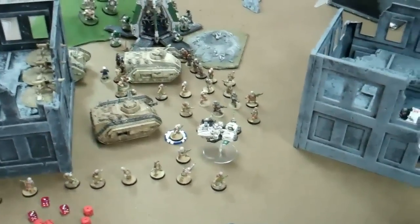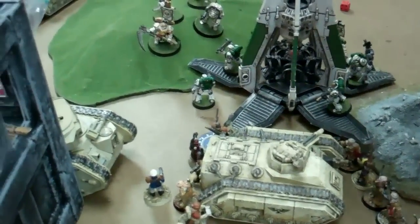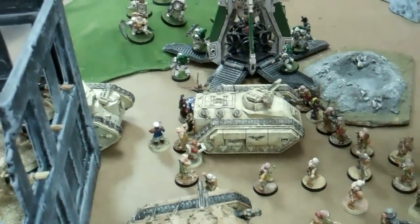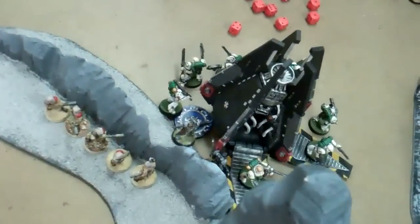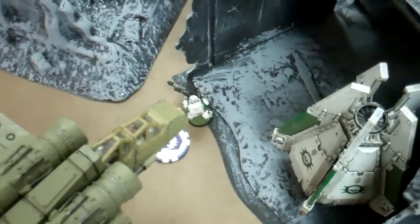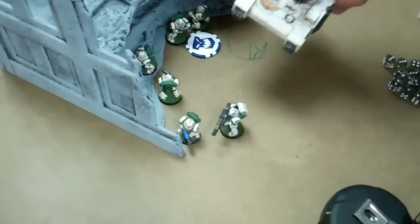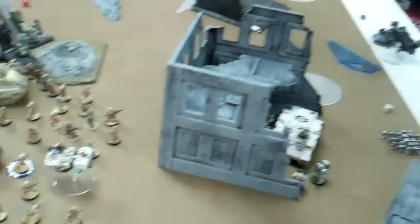Bottom of five: both my Drop Pods came in. One over there, one scattered three inches but close enough to contest the objective. They shot with a Meltagun — miss — but the Terminators got out and blew up Strachan's Chimera. I Turbo Boosted the Speeder and contested another objective. The Drop Pod landed and contested this objective. They blew up the Hellhound too. Four objectives are contested. I held this one with the Rhino squad — they're within three inches. The game ended on turn five, which means I win.